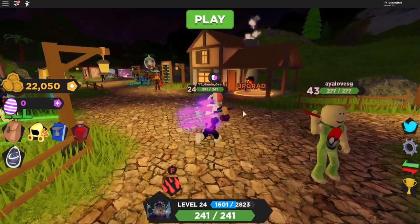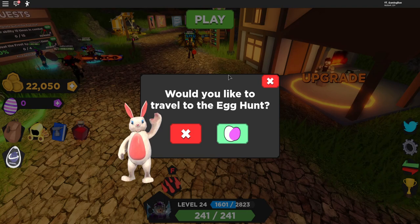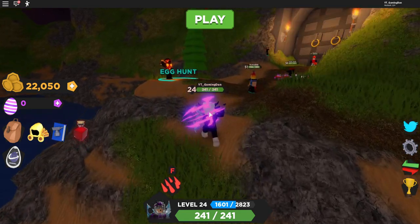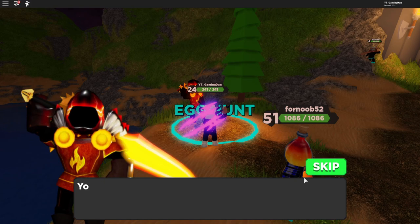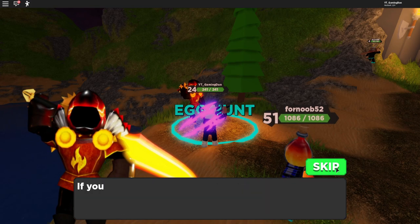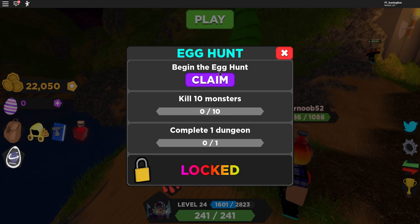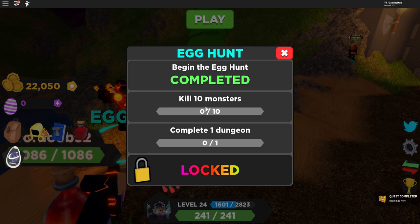When you spawn in, go ahead and talk to this bunny over here. It will say 'Would you like to travel to the egg?' — click on that. Then hop over here and talk to this person where it says Egg Hunt. You can skip that dialogue. Now if we look in the quest it says 'Begin the Egg Hunt' — all you want to do is click Claim.